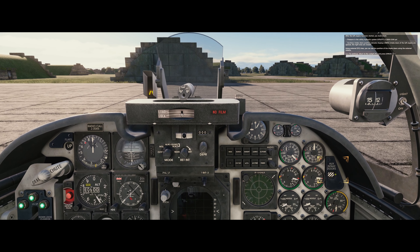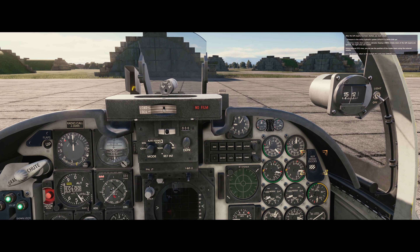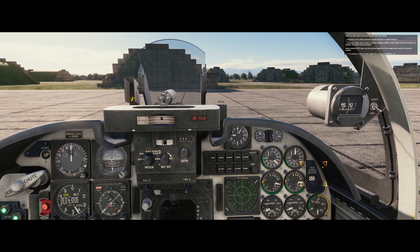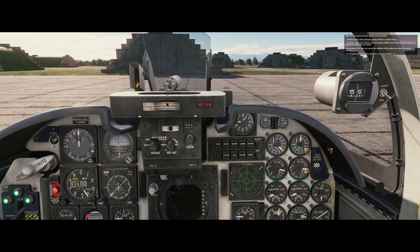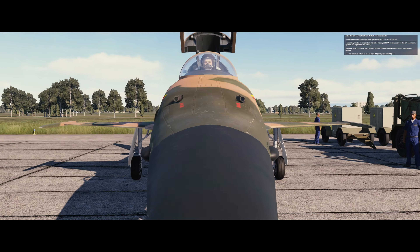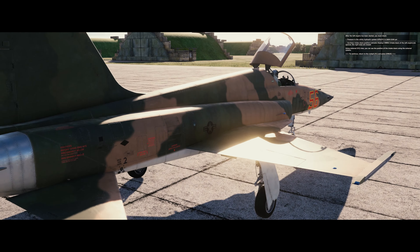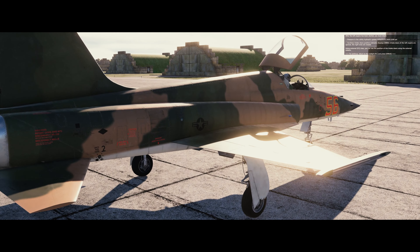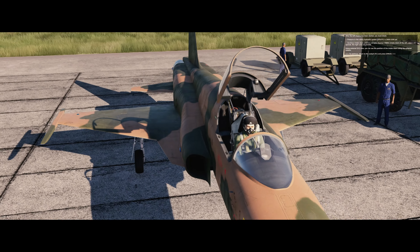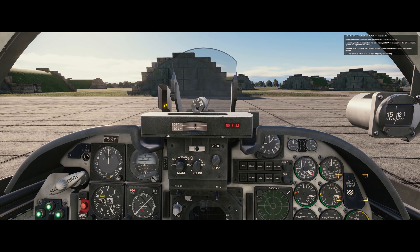The auxiliary intake doors position indicator shows the left engine intake doors are open and the right ones are closed. Using the external F2 view you can see the position of the intake doors with the external camera. To continue, return to the cockpit with F1 and press space. You can see that's open and that's closed - once we start the right engine, the right one will open too.